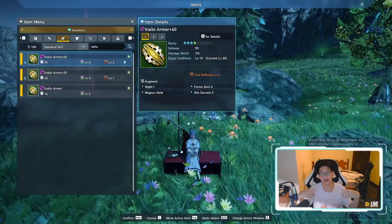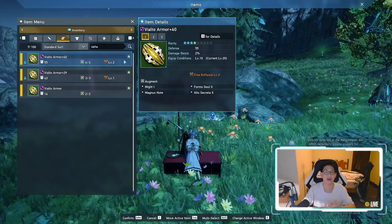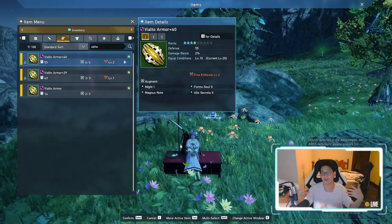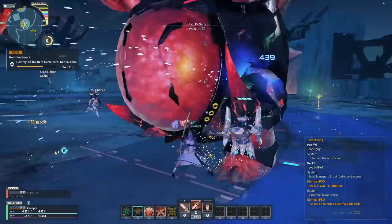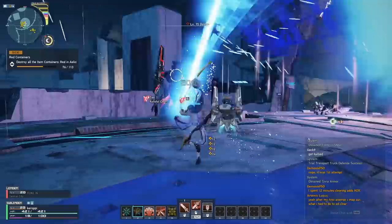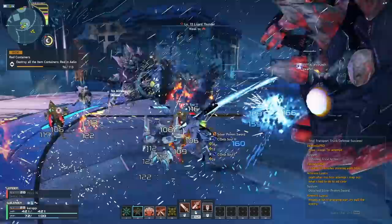Obviously the chances of it dropping a level 5 fixa guard is very, very low — it's almost impossible. But since I farm there so much, I think I have a fighting chance. That is why I farm labs and that is basically how I make the bulk of my money. I literally just sit in laboratories and farm there for three to four hours every single day. That gives me around 200,000 to 300,000 meseta — almost 300,000 if I farm for four hours, 200,000 if I farm for three.